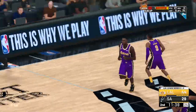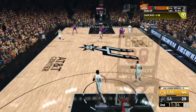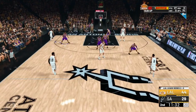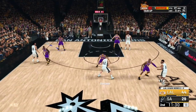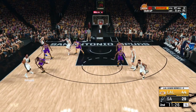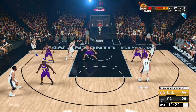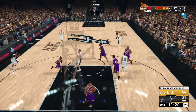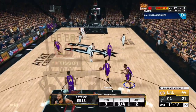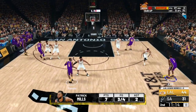That's all you gonna do — call for a screen, and as soon as you come from under the screen, pull up. You're already a sharpshooter, you got a good three-point rating. This dude's got an 88 three-point rating. And catch and shoot — you really don't gotta worry about catch and shoot that much, because that's perimeter shooting, you're gonna get that naturally. But yeah, that's all you wanna do.